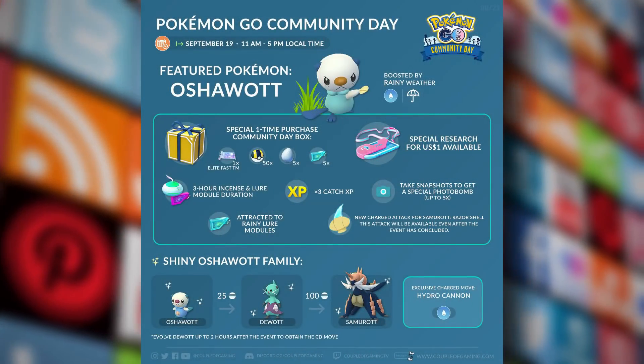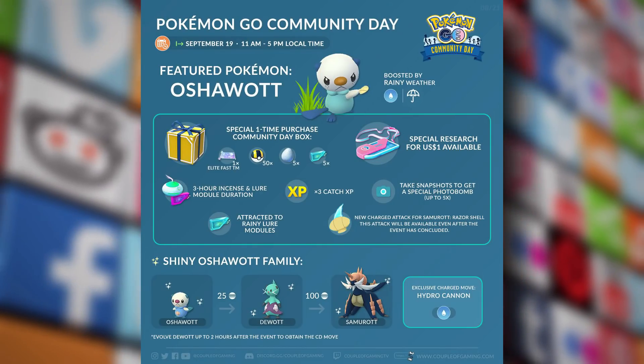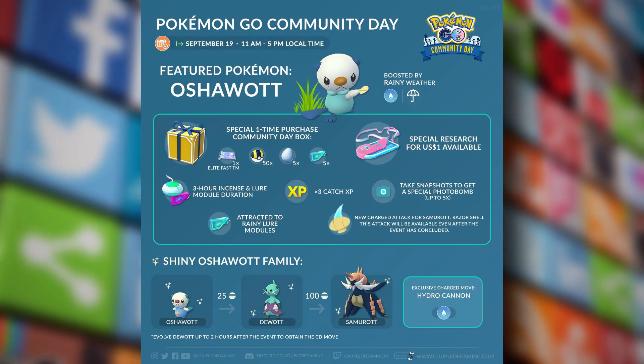Welcome to FLW videos. In today's episode we have some exciting information centered around the September community day Pokemon Samurott. Samurott is going to have the exclusive move Hydro Cannon, and since it was already announced by Pokemon Go, we're jumping right into the deep dive. We'll look at this Pokemon from the water typing on the raid side as well as the PvP side. Also, Samurott is getting a new move added to its move pool permanently after community day, which we'll discuss as well.